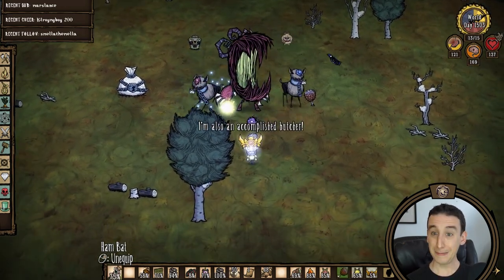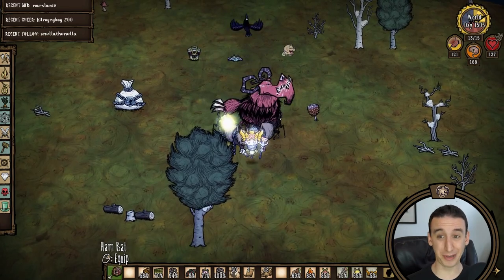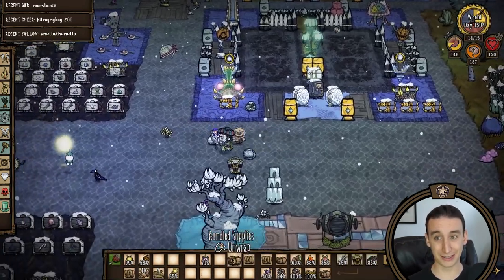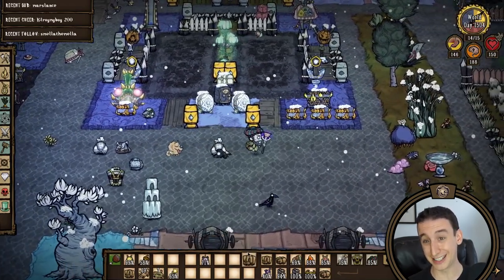This year we found a brand new claw spawner in the deciduous forest. I may have fought claws here in the early days of the world, but it's definitely been since before I started marking and blocking them. This spawner is going to get blocked, and the loot from this year's claws will contain lovely Krampus sack number four.